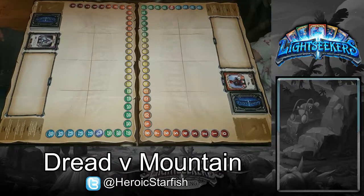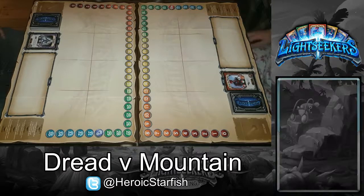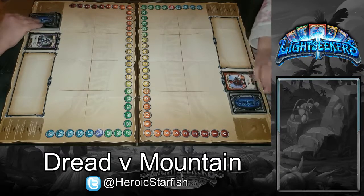Hello and welcome to our video. We're going to be playing the Astral Starter versus the Mountain Starter. I'm going to be playing as Tenebra, and I'm playing as Stole of the Mighty. I'm going first so I'll draw four cards, and I'm going second so I'll draw five cards.